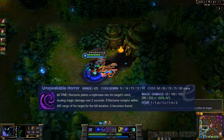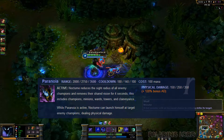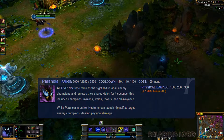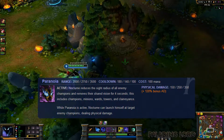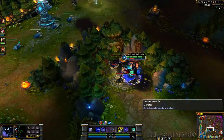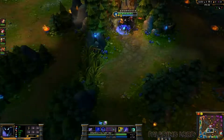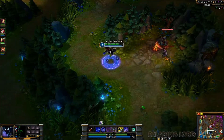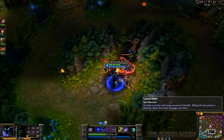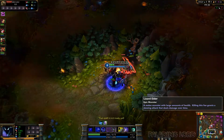His third spell is Unspeakable Horror — you target somebody and it's gonna fear them after two seconds, kind of like Morgana's ultimate but it's a fear and only targets one person. The last spell is Paranoia, the ultimate. It removes enemy vision and lets you launch yourself onto any champion you can see. When I see somebody low I'll pop Paranoia, dash on them, use my fear and Dustbringer for movement speed, then pop my shield to absorb a slowing spell and gain double attack speed.